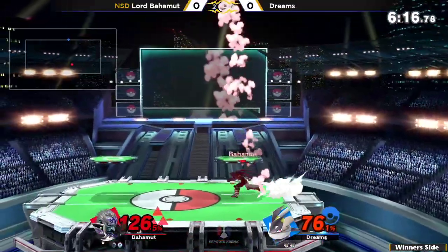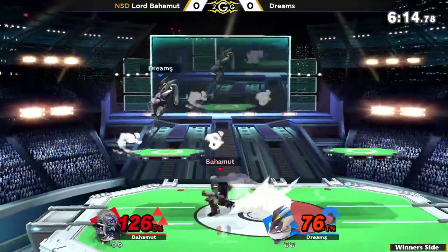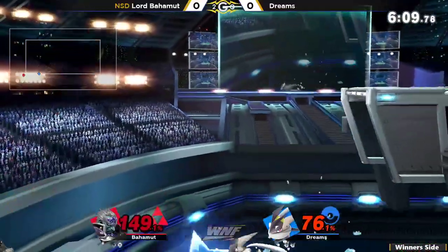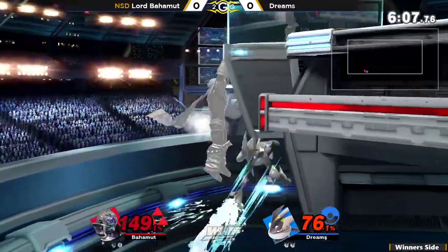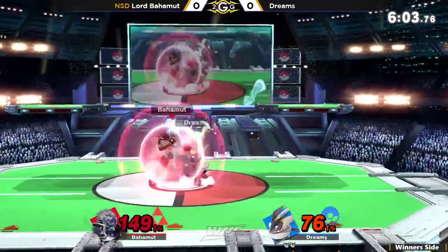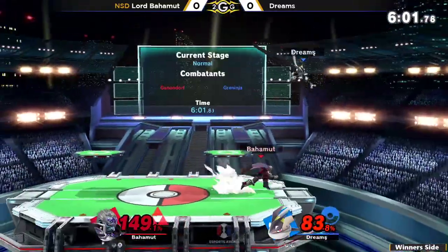They catch the roll with the up smash. Ganondorf is one of those characters where he'll nair at the ledge to make you not want to jump or neutral get up — and then when you want to roll, they'll mix it up with the up smash.